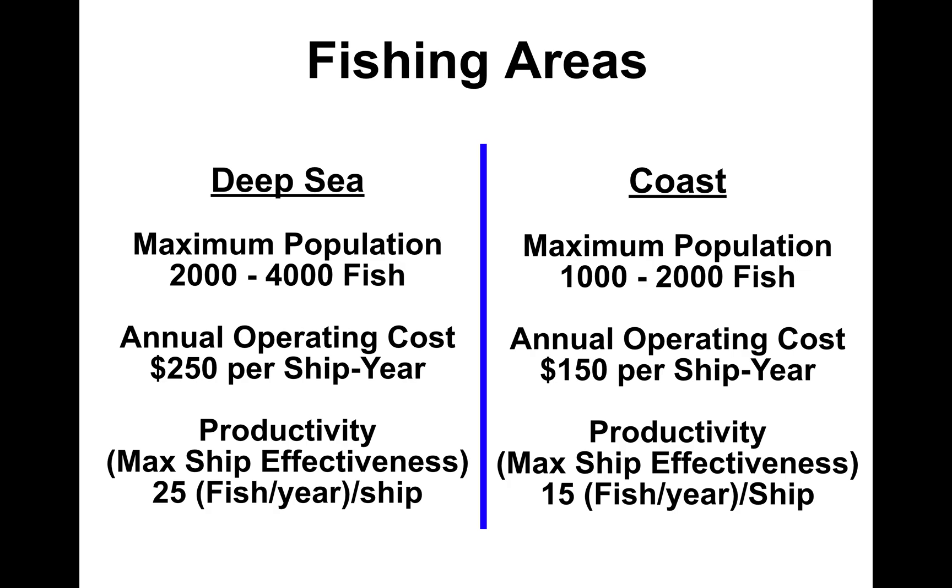The deep sea has the most fish but it costs the most to send ships there — more fuel is involved and productivity is higher. The coast costs less per ship but there are fewer fish and lower maximum effectiveness. So you have to balance the positives and negatives of fishing in each of the areas.